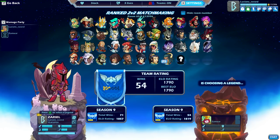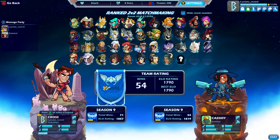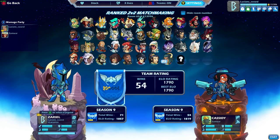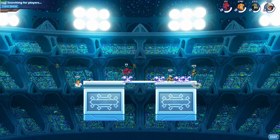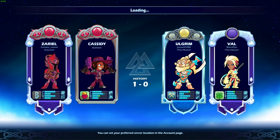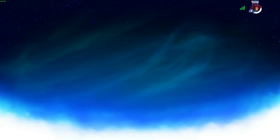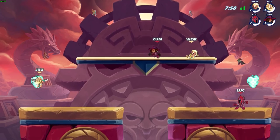Hey guys, this is Lucian's sword back again to play some more Brawlhalla content. As always, on my brand new 240 Hertz monitor — it says 60 FPS in the corner, but trust me it's 240 Hertz; for some reason Brawlhalla just shows 60 FPS. My co-player also has a channel and Twitch and stuff. He's on a 144 Hertz monitor and he pretty much is the guy that sold me on getting a faster refresh rate monitor, and it is amazing.